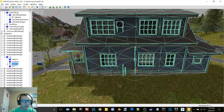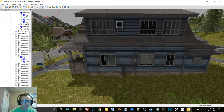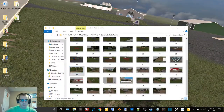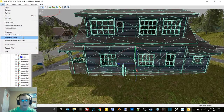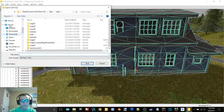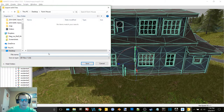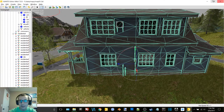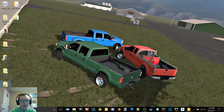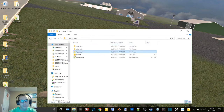We're going to delete the lighting and the collision, and then just select the visual and export that up to that folder. Then we're going to call it house. Okay, let's just see if there's anything else on here for this farm that could potentially be nice.